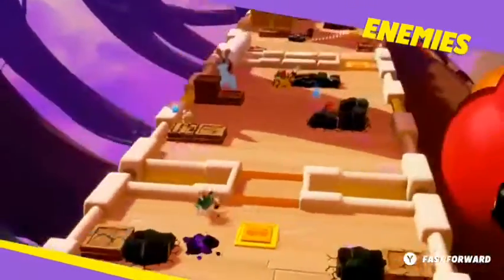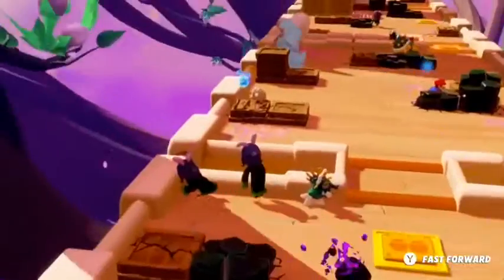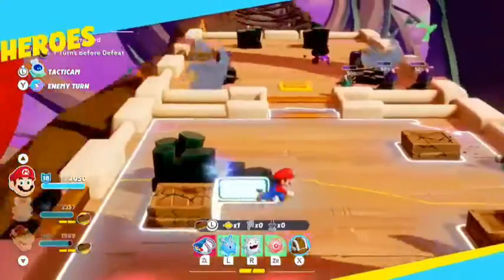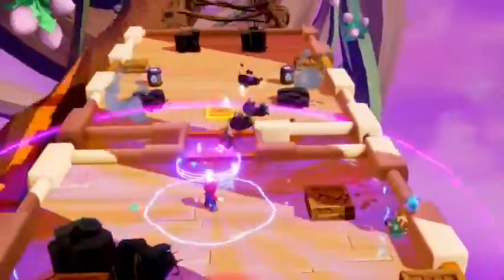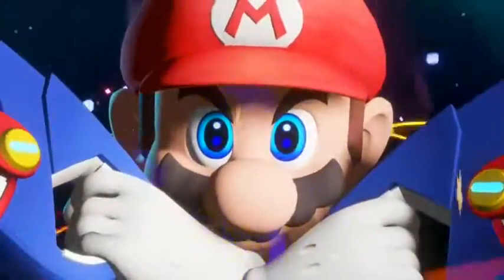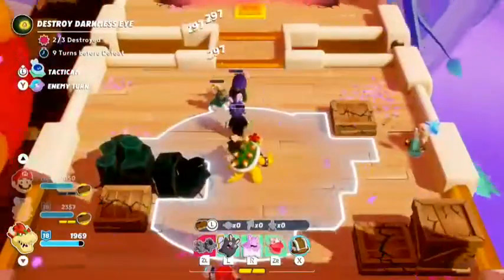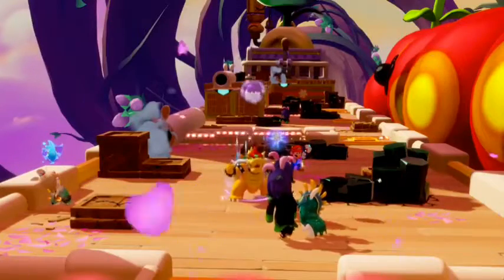Fast forward — new enemies are spawning behind us. We must get rid of them quickly. Let's use Mario's Spark Glitter to lure those enemies out into the open before triggering Mario's signature ability, Hero Sight. It's time for Bowser to get his revenge. His landing damage ability, combined with the devastating power of Zephyr Quake — his Chakra Spark — and Mario's support fire will make short work of this group of enemies.